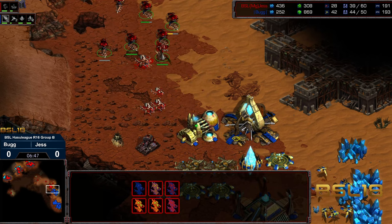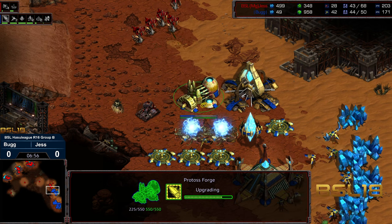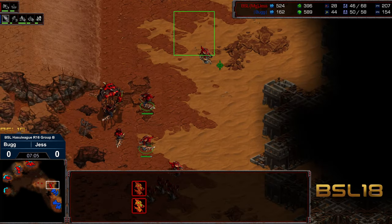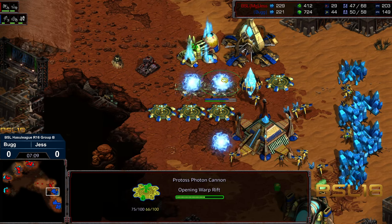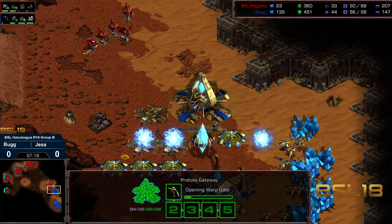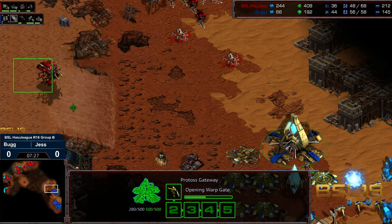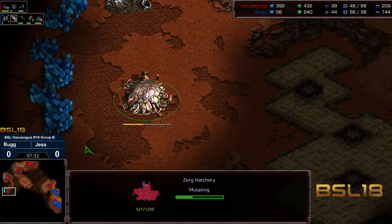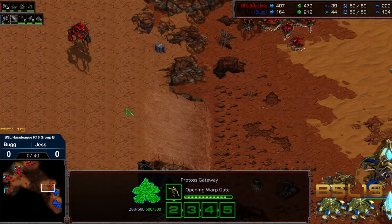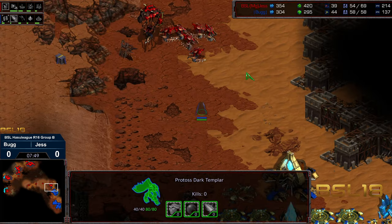Three hydrolisks dive in unexpectedly, taking some damage. The advantage of taking out the forge is that it forces a rebuild and creates pressure since there are no zealots on the front - just cannons trying to defend. Jess could force a couple additional cannons out. The dark templar is being produced but the overlord is already in position. There's a skip of gateway production; the forge is being redropped to cut a corner, recognizing there won't be mutalisks. A fourth base is being grabbed at the nine o'clock location from Jess. The dark templar could potentially get across undetected - very important for Bug to create some chaos.